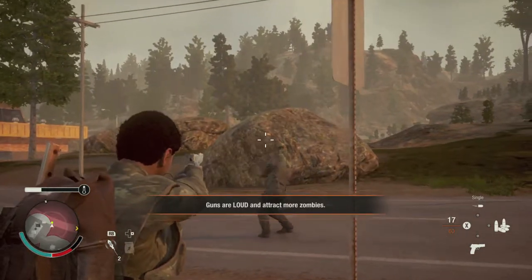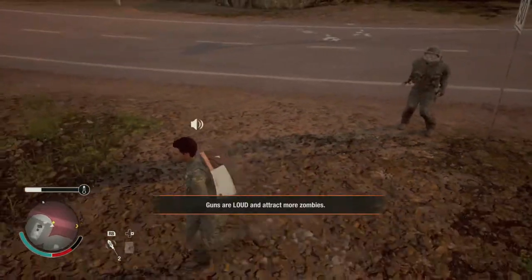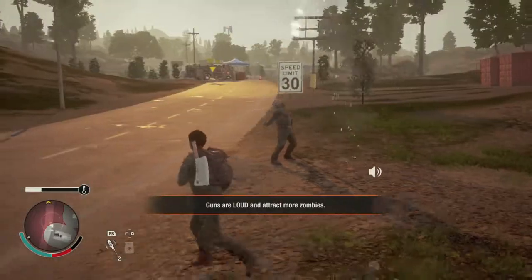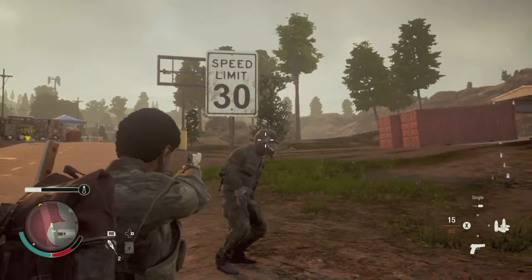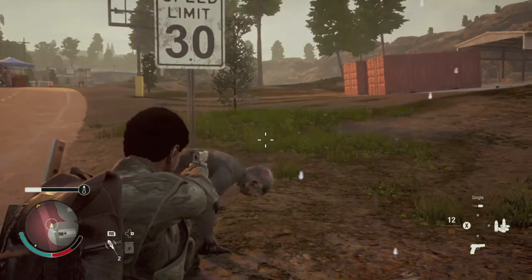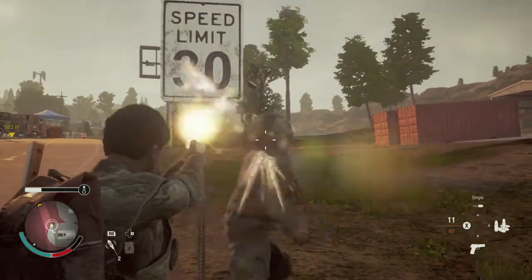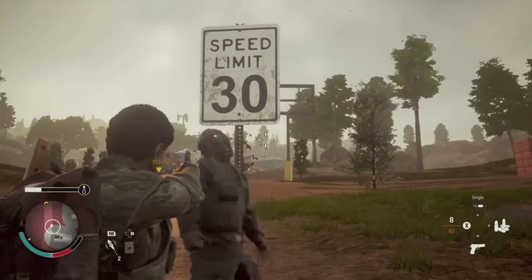As long as you keep shooting, you should be good. Once your distraction runs out, make sure you pop down another one and just keep at it until you get the helmet off. It's best to do this against an isolated zombie because if you're dealing with a swarm, you're going to have more trouble. However, they will also be distracted, so make sure you be a little cognizant of your surroundings.